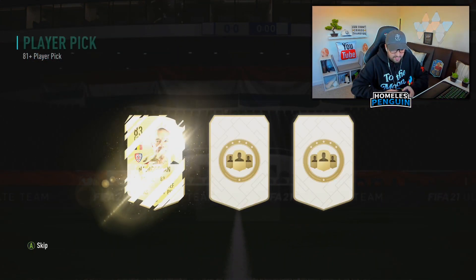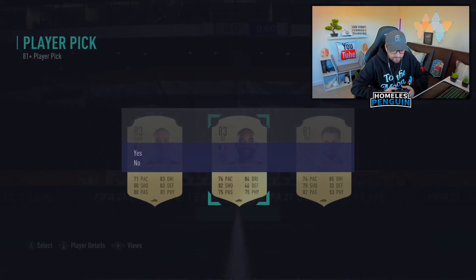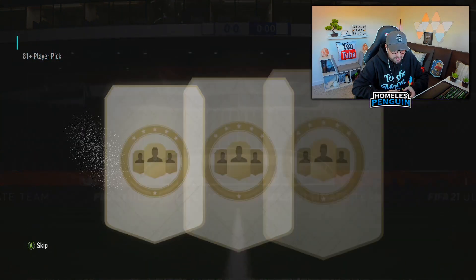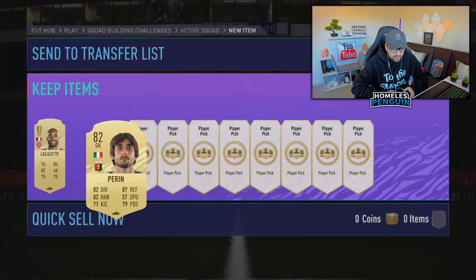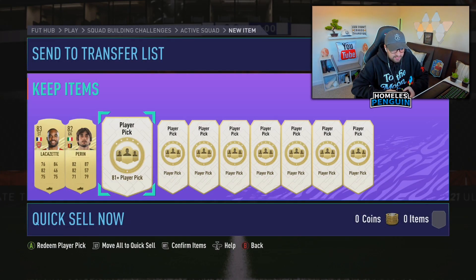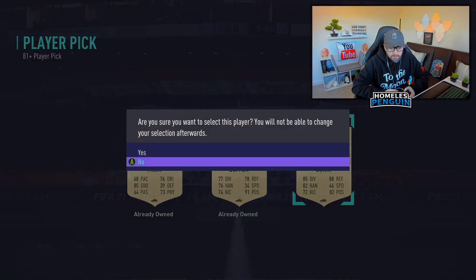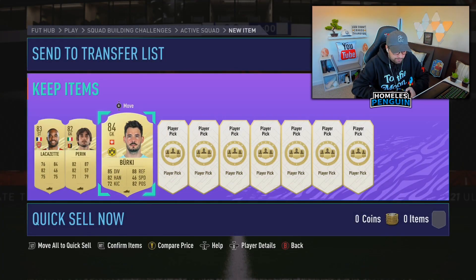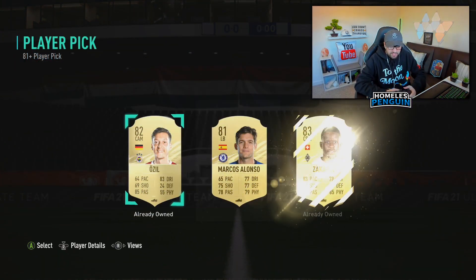Let's see what we're gonna get today. Kicking things off with a couple of decent selections. I'm gonna take the Premier League card just because it's a better league for fodder. 82-rated Perin - this is guaranteed to be 81 rated or above. Berkey as well, 84 on the Bundesliga. Hopefully we can hit one of the new promo cards, but we'll have to wait and see.